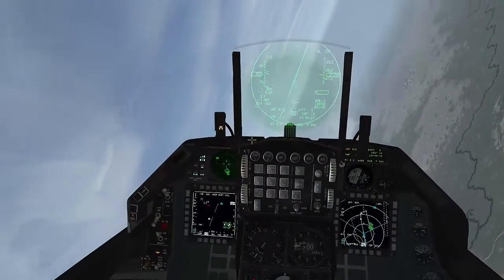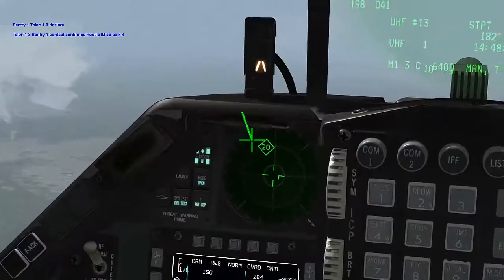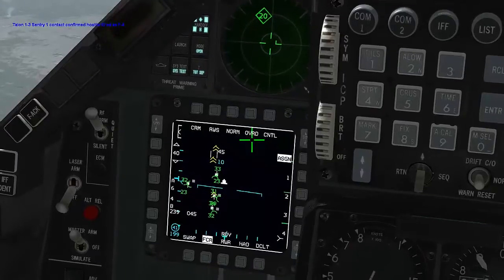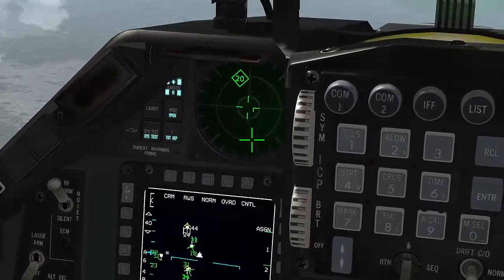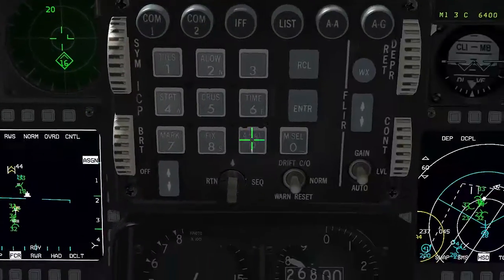I have burn through, reference my target. Copy, there's a third group, 258, 050, Angels 27 — looks like a two-ship.